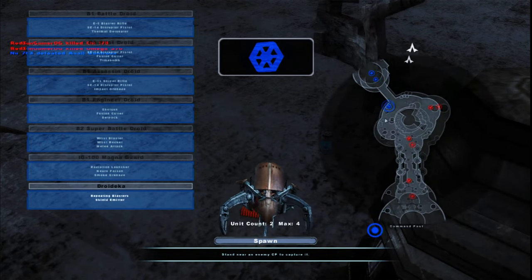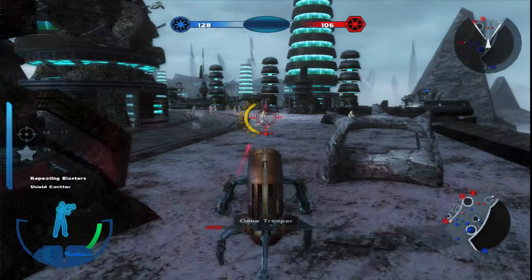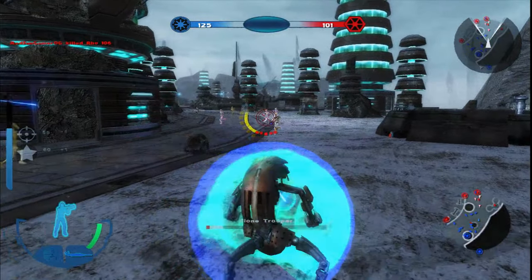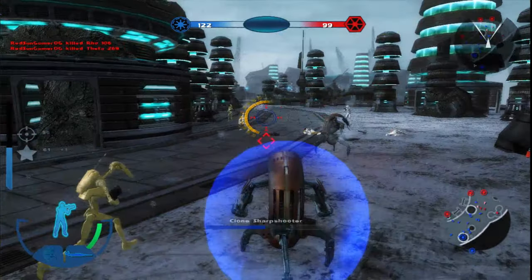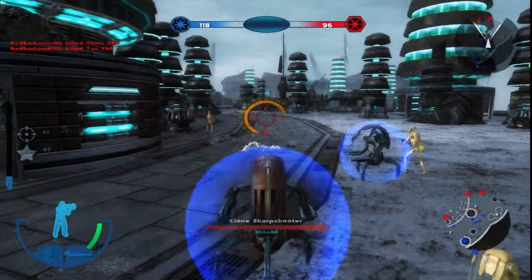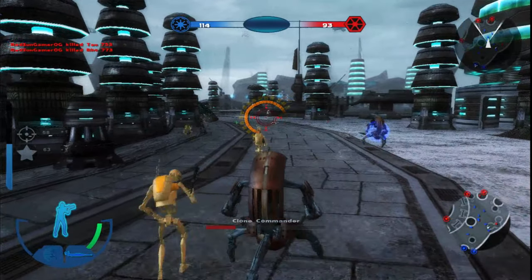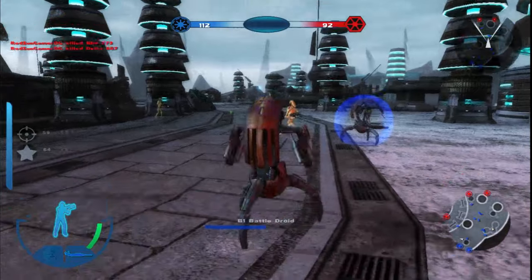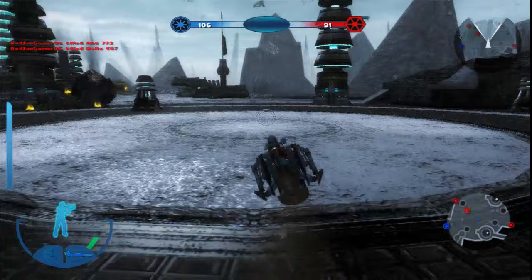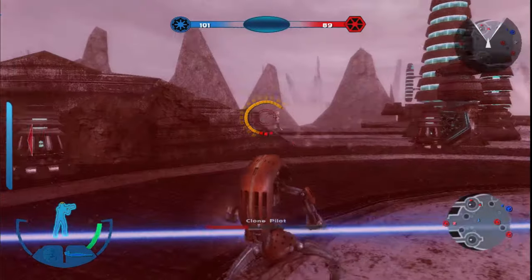I want to be the Magna Guard, but let's be the Droideka since the Droideka update is out. Whoa, that's a nice beautiful blue shield - I like that color! Imagine if it uses the same shield texture that Harrison Fogg has. If Harrison Fogg could share his Droideka shield texture - oh my god, that'd be amazing! Let's go boys - I wanted to run over the clone pilot. Come on now!